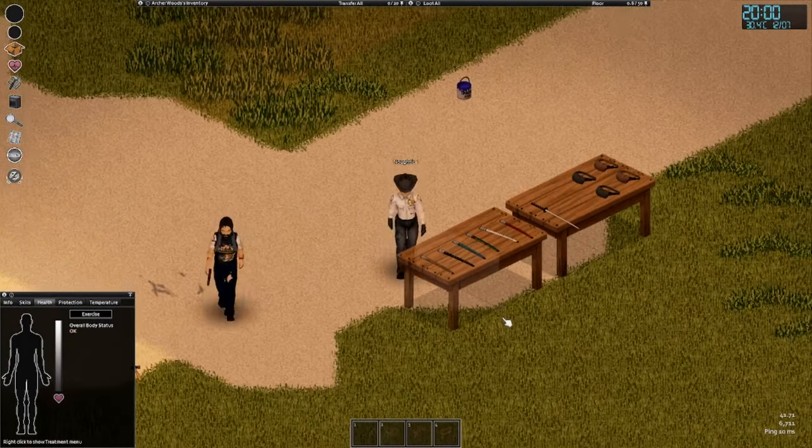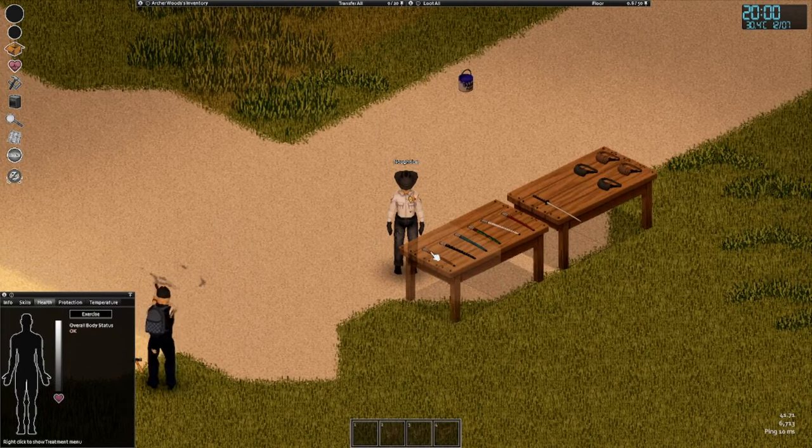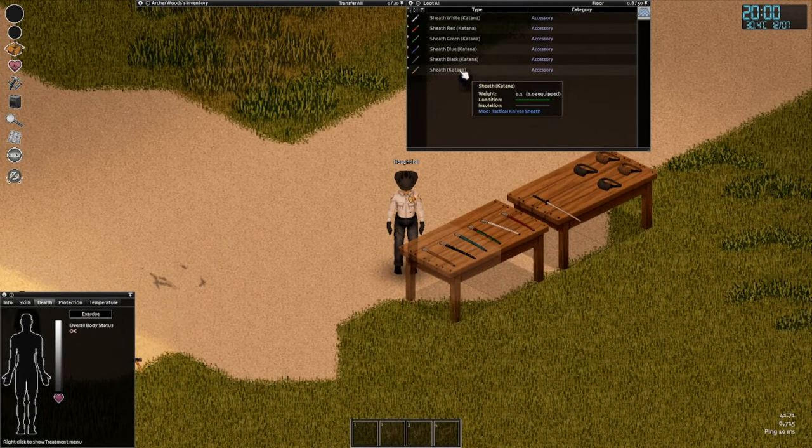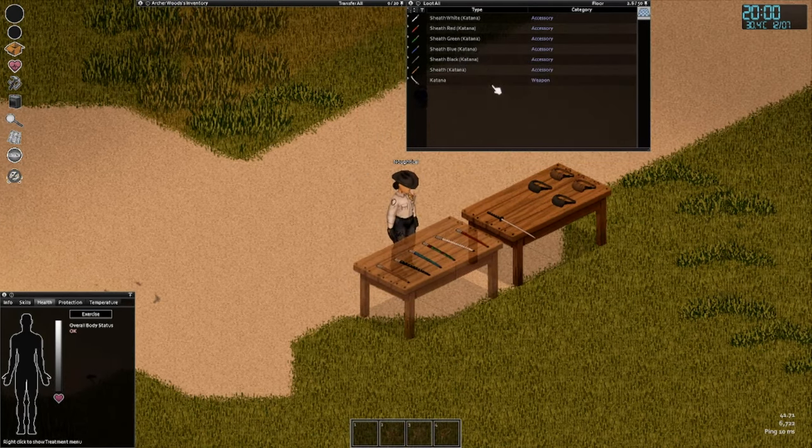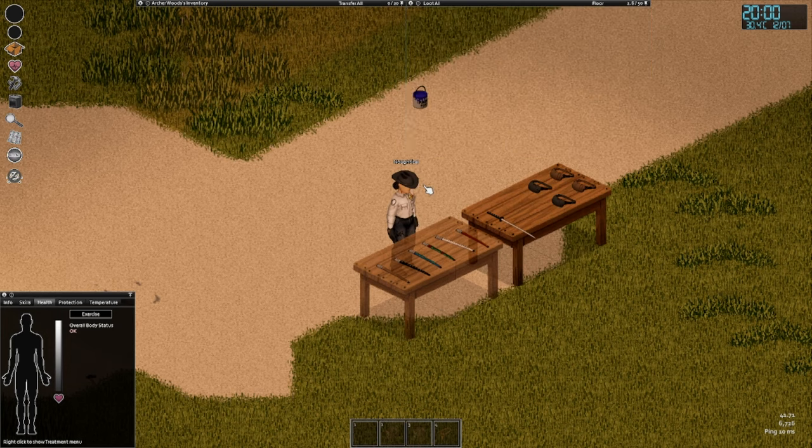These are the different types of katanas you can get: a wooden one, a normal one which is the one I've just shown you, a black one, a blue one, a green one, a red one, and a white one. They're all pretty cool. I will show you them all, one at a time.